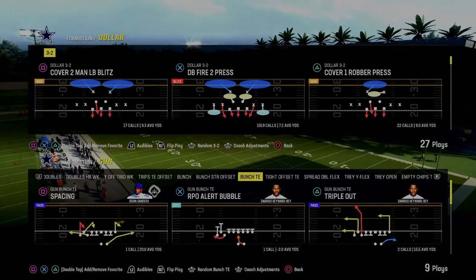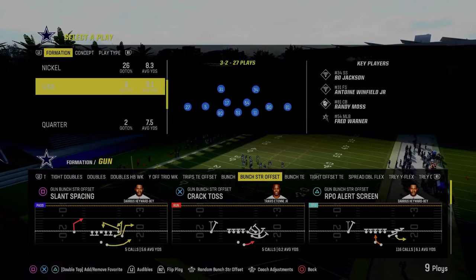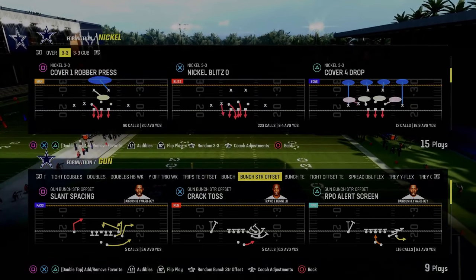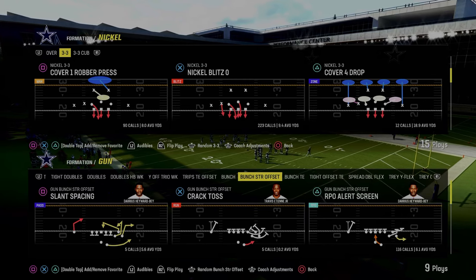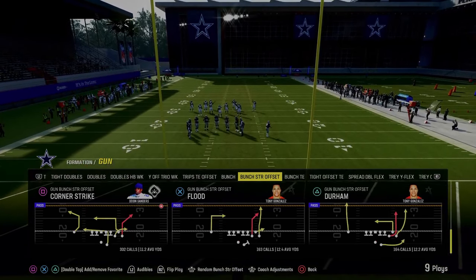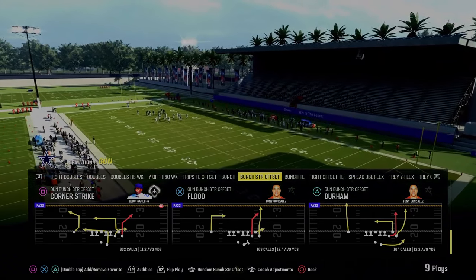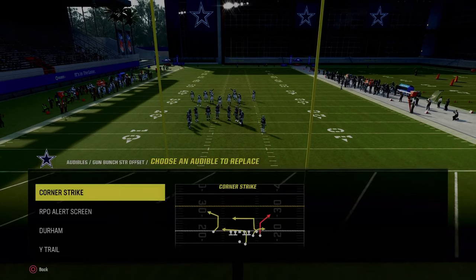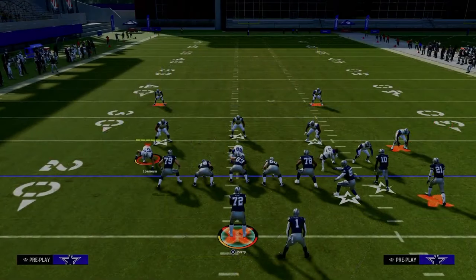The cool part about bunch strong offset is you can run this wide side or short side — it has setups for everything. We're primarily focusing on this as a wide side offensive scheme, which gives you the best capabilities to run the better plays in the formation. The main play we're coming out in every single time is flood, because it's a one-play touchdown against cover two short side.